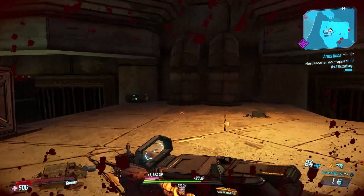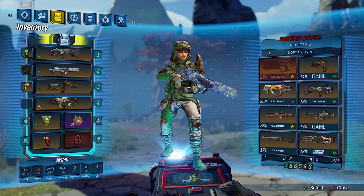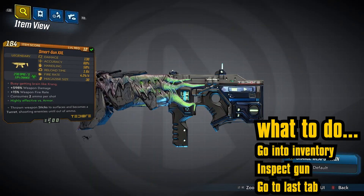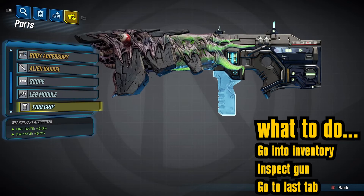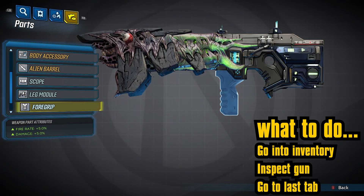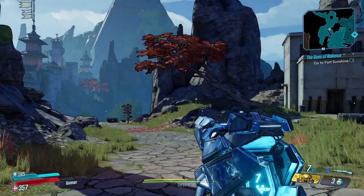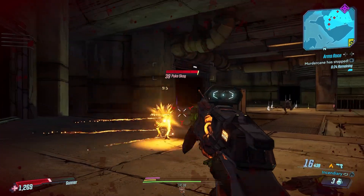It also helps my guides out a lot because I don't have to memorize more things. So, first of all you're going to go into your inventory and inspect a gun. Once you've done that you're going to scroll to the last menu on that tab at the top. This will bring up a menu of literally every single piece on your gun and the special stats attributed to it, which they've even gone down to the level of marking negative stats in red and positive stats in green, which is insane to me.